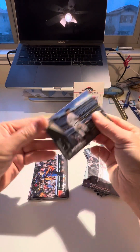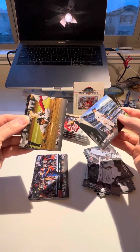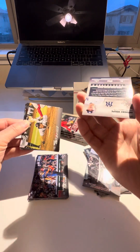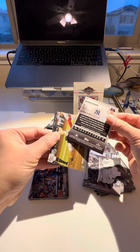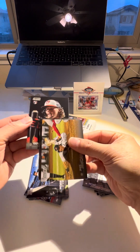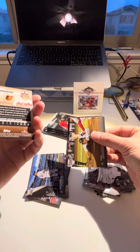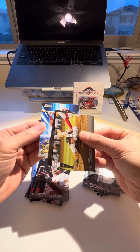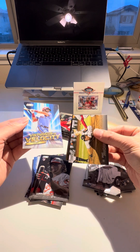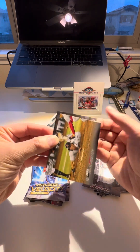Oh, we did get a Bo Bichette — base — and our Chrome is here as well. Base Bo Bichette. For a rookie, we got a Gunnar Henderson. Yeah, these cards are definitely not great. Oh, we got one of those — Virtuosos of Velocity — Kyle Schwarber. And our Chrome — the one Chrome yet. Wow, the quality — it's a rookie.